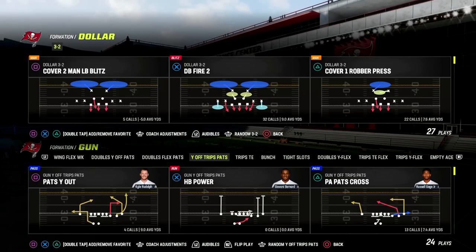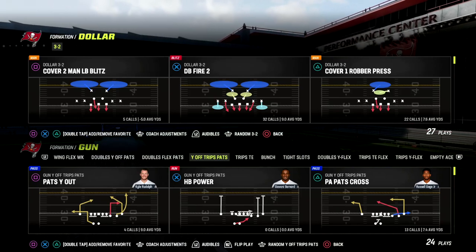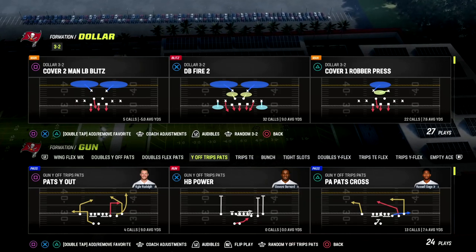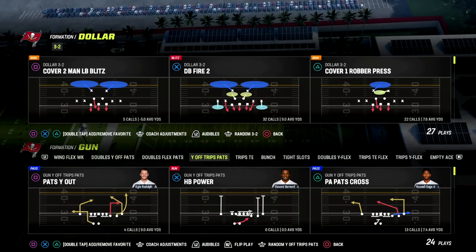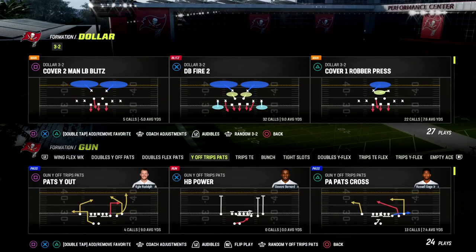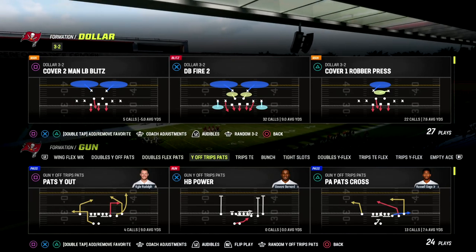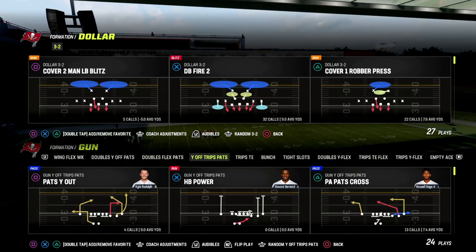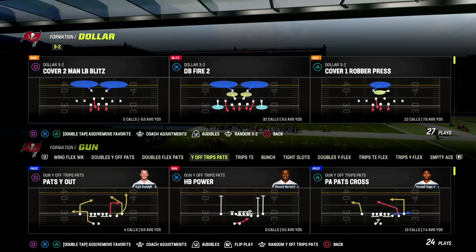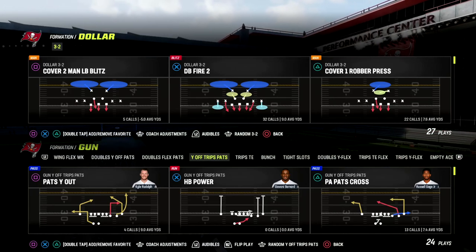I just released my brand new Dollar 3-2-6 defensive e-book for our Patreon members. If you guys want to get access to that defensive e-book, make sure to join our Patreon for just $10. $10 will get you unlimited access to this defense, and we'll literally teach you not only how to stop the pass and how to stop the run. The link is in the description to join our Patreon.